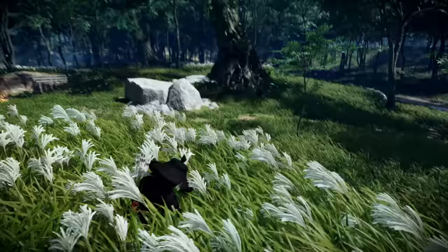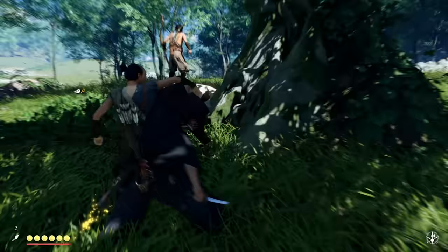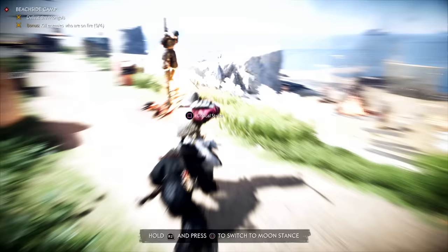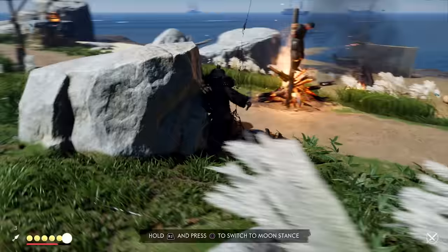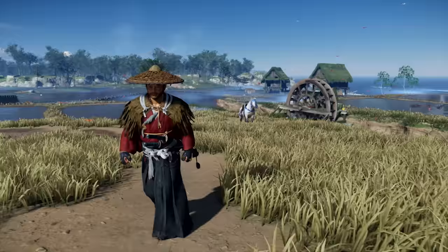At number 9, even though it's one of the best looking sets in the game, the Ronin Attire isn't going to fully carry you in the end game unless you're compensating with other items. It's a good early armor — you get it from the first mission for Ryuzo in the first couple of hours. It provides a nice 30% melee damage bonus, which is important when the katana isn't fully upgraded. But one perk is situational since you're not always near grass fields, and the Ghost Armor has double the enemy detection reduction later on.